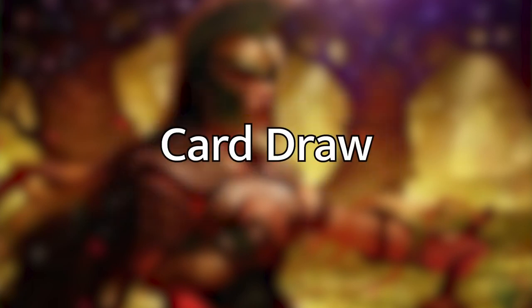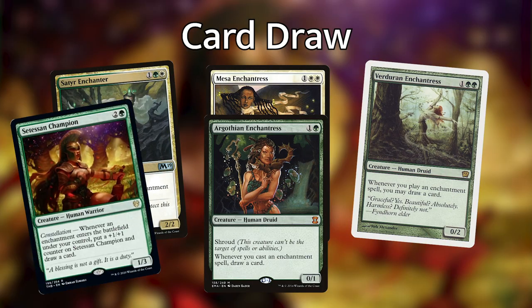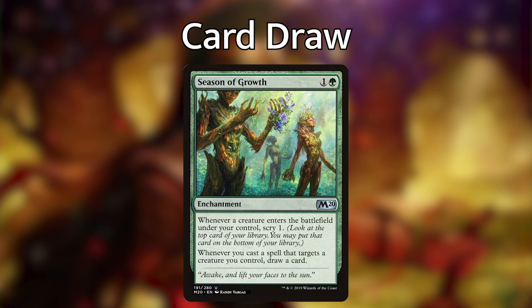Once we've ramped and gotten our commander out, the next thing we're going to try to do is get our draw engines going. This deck is running 10 cards that let us draw a card every time we cast an enchantment. We've got Mesa Enchantress, Satyr Enchanter, Verduran Enchantress, Argothian Enchantress, Setessan Champion, Eidolon of Blossoms, Enchantress's Presence, Core Enchantment Dancer, and Sram, Senior Edificer — all of which let us draw a card whenever we cast an enchantment or one enters the battlefield. Season of Growth also lets us draw a card whenever a spell we cast targets a creature we control, so whenever we cast an aura and target a creature, it basically lets us draw a card.